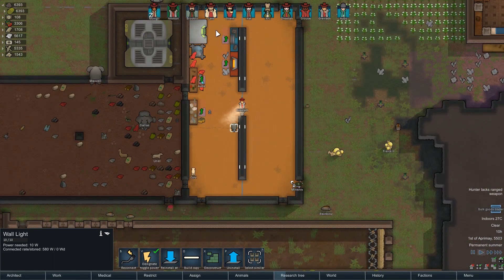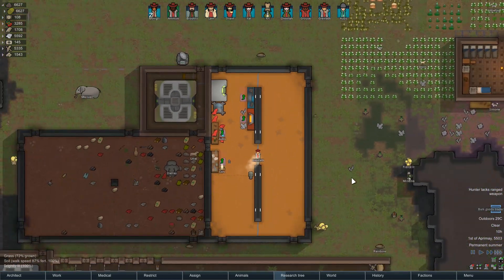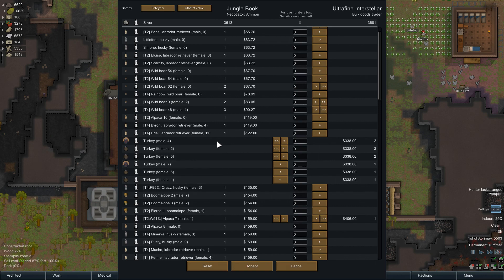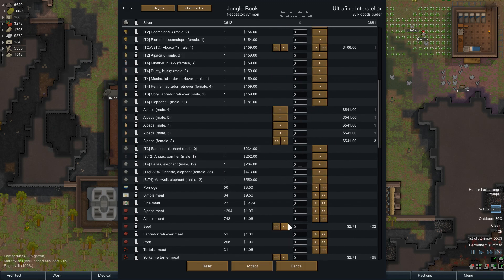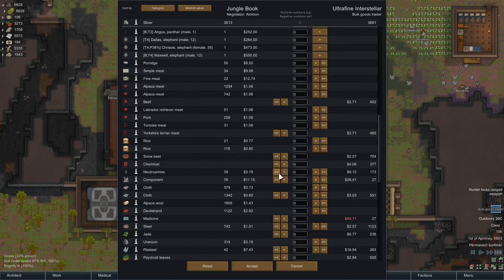Another bulk goods trader - Ultra Fine Interstellar. We're going to have Amon have a word again and buy all of their steel as well, since we're mining silver anyway. They have turkeys - and alpacas, but we've got alpacas already. We'll take the nitroamine, the components, and the steel. Let's hold off on extra nitroamine - 3,654. We'll hand over our money for the steel.